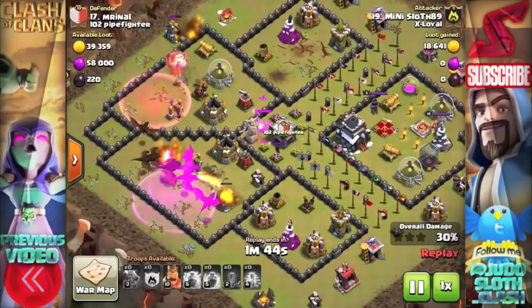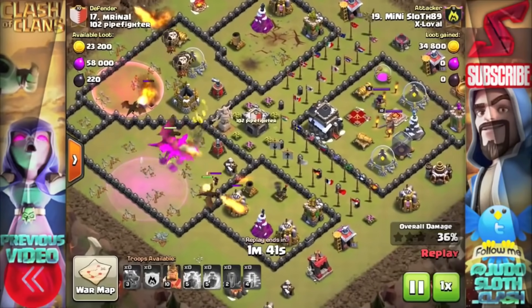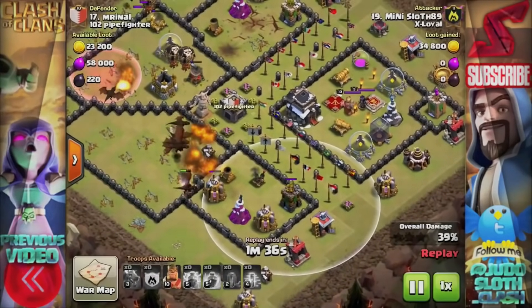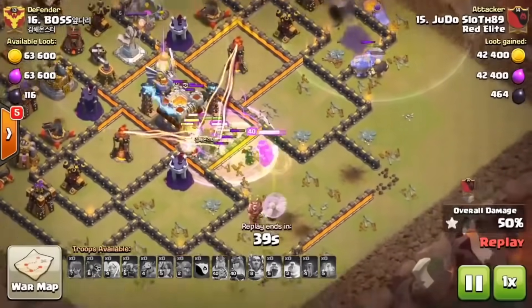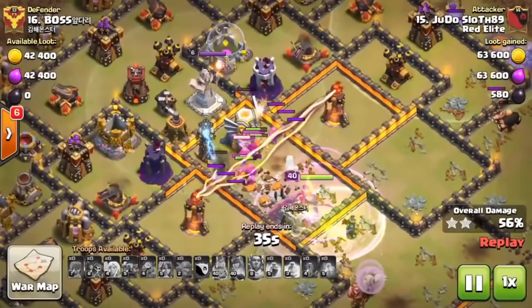I've also brought the balloons in very quickly on the west because you really want that third air defense down as soon as possible. There's a jump spell for the Valkyries to get into the core — in they come, targeting the clan castle first, moving in towards the town hall. That's going to go down easily and they even get the eagle artillery.